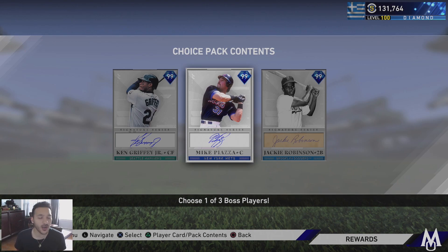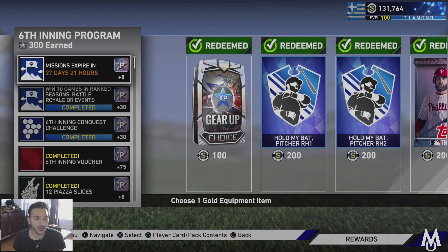Most people probably take Griffey first, Piazza second, and don't even think about Jackie — but that Jackie card is going to be really good. When I finished the program, I took Piazza since there weren't any on the market. I tried to sell him for 500K, but when I woke up I was getting undercut — someone sold for 439K — so I still have my Piazza. I might do a debut video with him and then try to sell for around 300K.